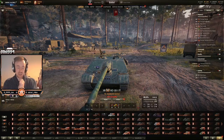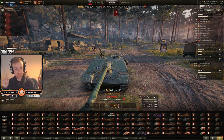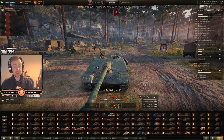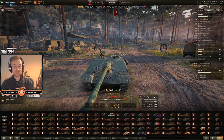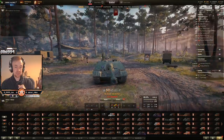There you go, guys. I would say get it. If you want a tier 8 TD premium credit-maker that's on sale right now, this is it — this is what I would get. I would actually get this over the SU-130PM and the Scorpion right now, purely because it has that little extra bit of survivability those tanks don't have. It lacks a tiny bit of flexibility without a turret, but the survivability is worth it.